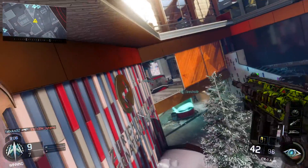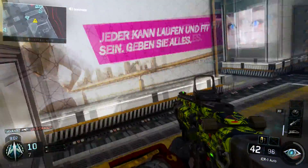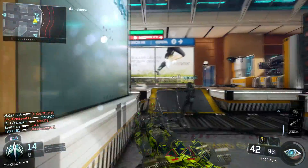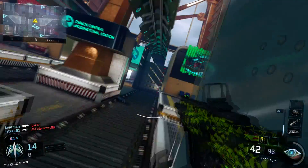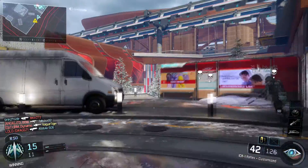Hey guys, it's VagueTiger here and today I'll be talking about the official way to the Dark Matter camo. So let's just move aside the diamond camo, there's a new king in town. It was recently discovered that Call of Duty Black Ops 3 has a secret weapon skin that is unlocked once a player obtains diamond camo for every single weapon.